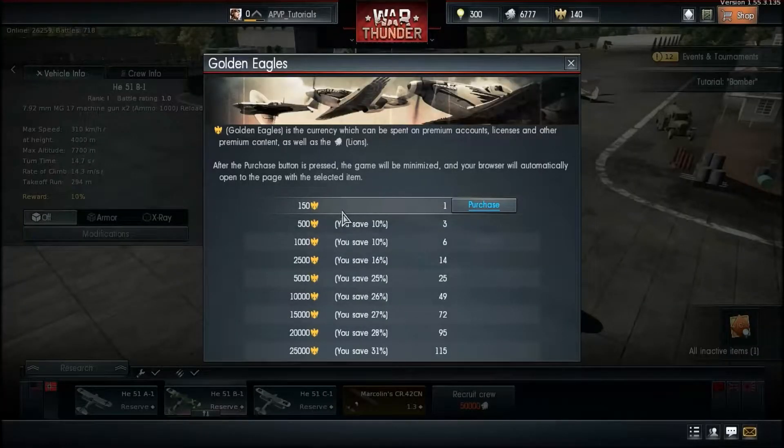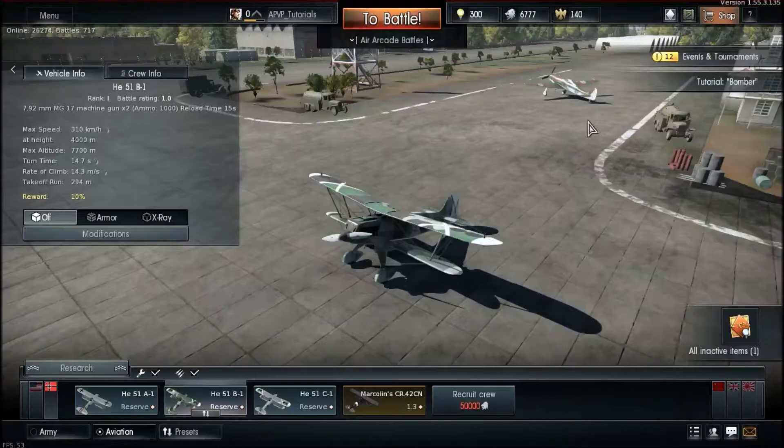Golden Eagles are the premium currency — you can get some in-game through tournaments, or you can buy them: roughly $1 for 150 eagles, and packages go up to 25,000 eagles for around $115. But I don't really use Golden Eagles much myself.